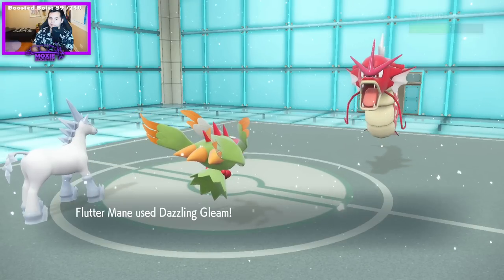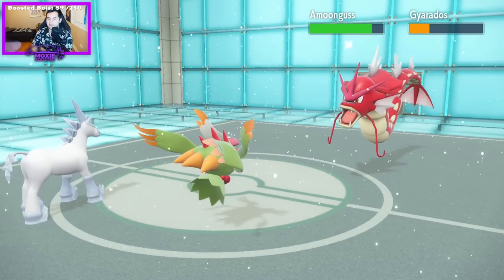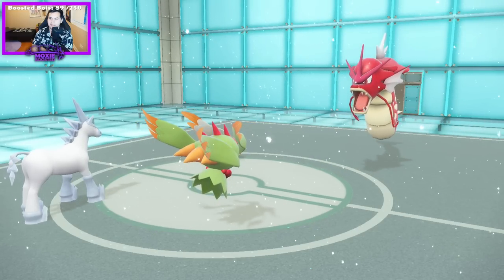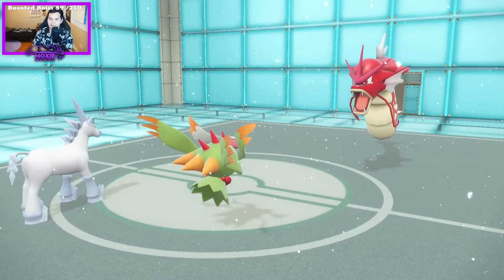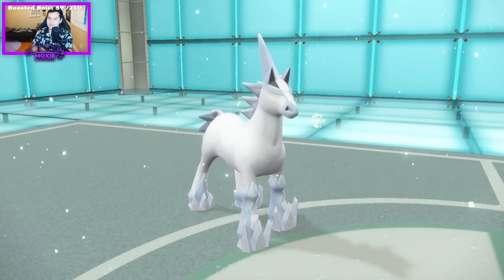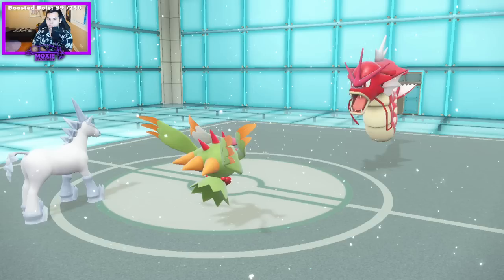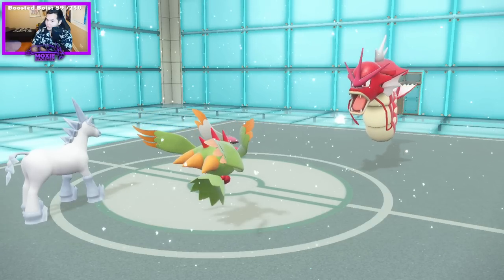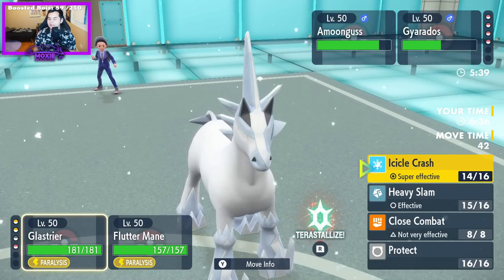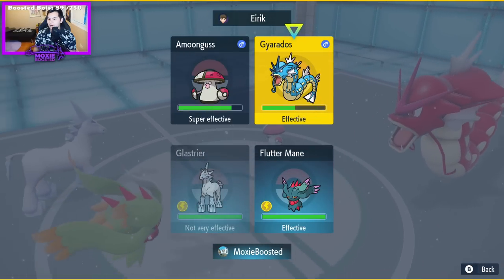Get that Crash off. Get that Gleam on. I'm going to get Thunder Waved again, aren't I? Yeah. I think that was a very short-sighted play from them, and here's why — under Trick Room, usually a Glacier would be slower than a Moongus. Mine is not. Mine is certainly not. Now it is.